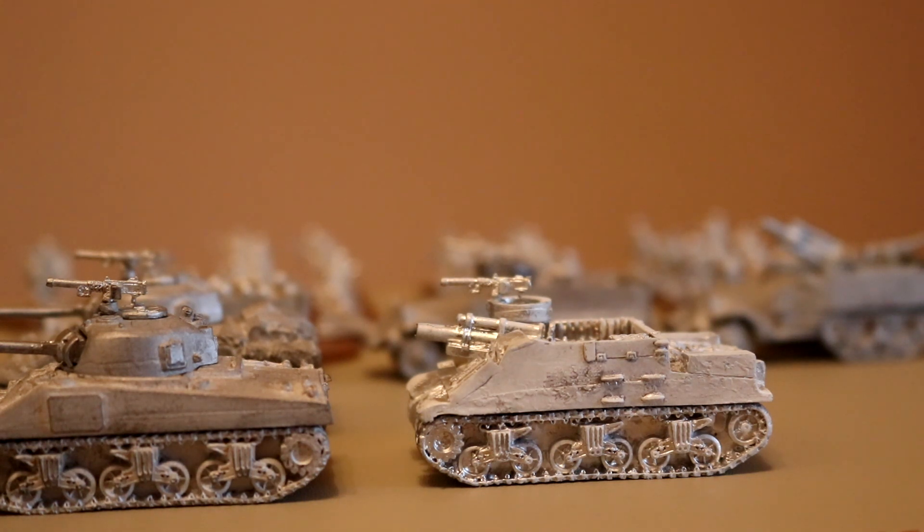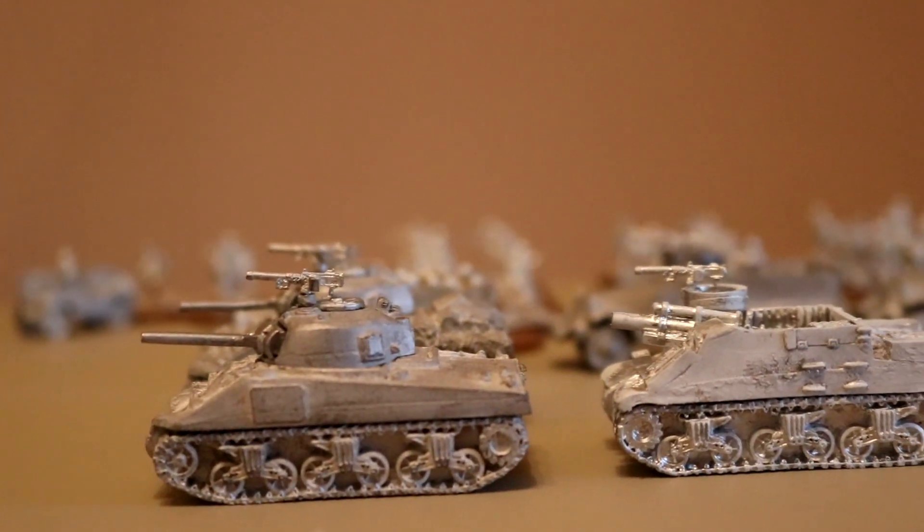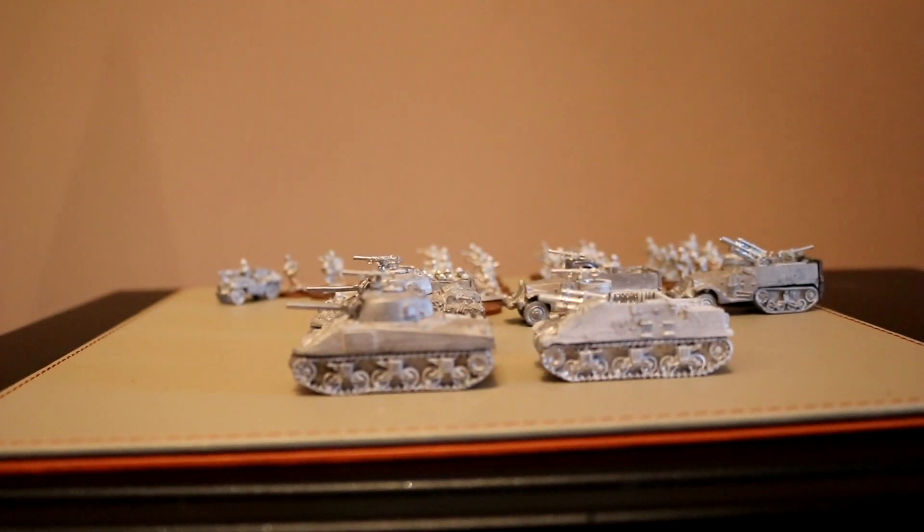The M7 Priest came in at a solitary 44 points as a regular unit, and it adds some additional battle rating to the force. All in all the force is actually pretty well balanced. So to summarize: the HQ jeep for 23 points, the armored platoon at 116 points upgraded to regular experience for 39 points, the two M4s at 100 points, the 76 millimeter gun upgrade for four points, the M7 Priest for 44 points, and the armored platoon in the M3s for a further 24 points — all together that comes to exactly 350 points.